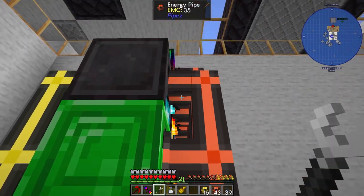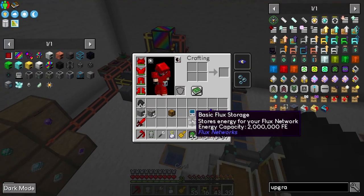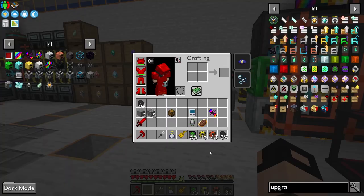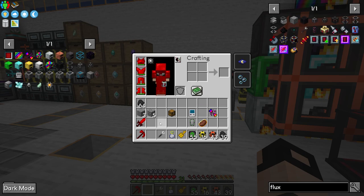Let's set all these to output. That's much better. Now let's connect the basic flux storage. Let's go public - just me. Create network. Do I need a flux plug? Of course I needed that.